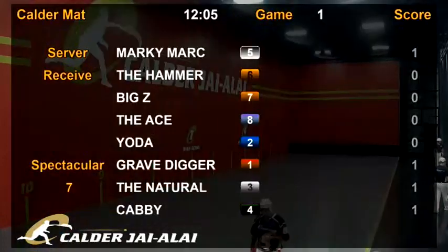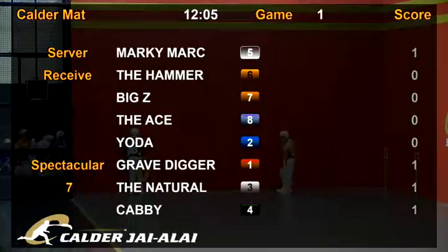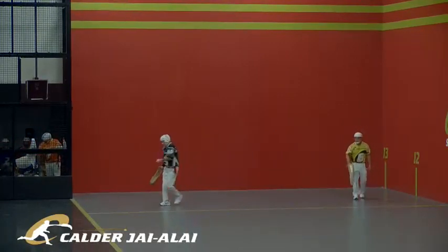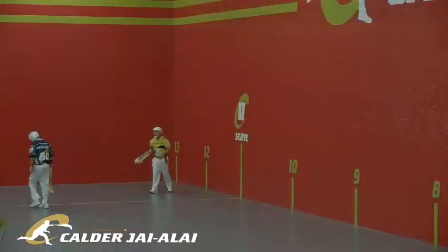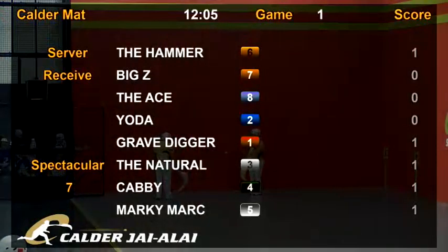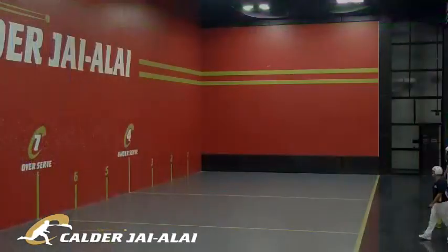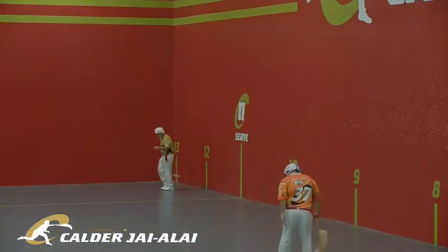Next up, the yellow shirt of post six: The Hammer. That serve is past the seven line — over, sir. Point for the six. Coming on the court in the orange shirt for post seven: Big Z. That gets five. Point for the seven.